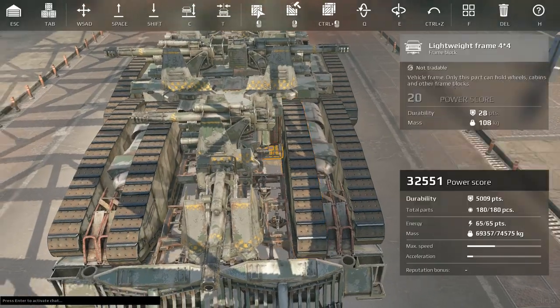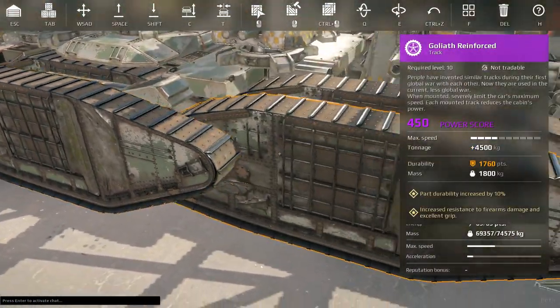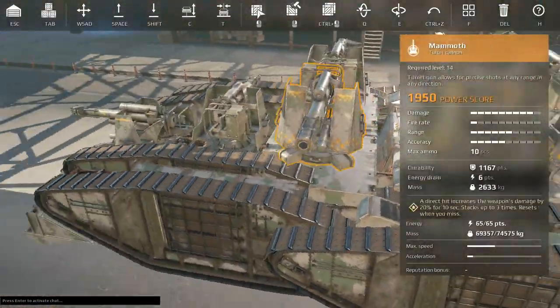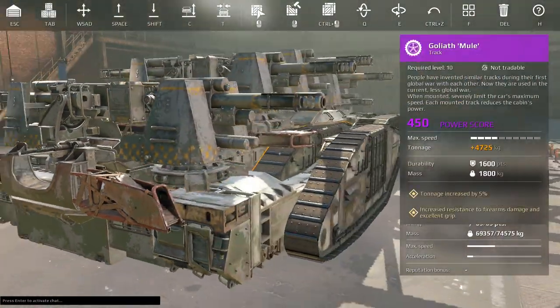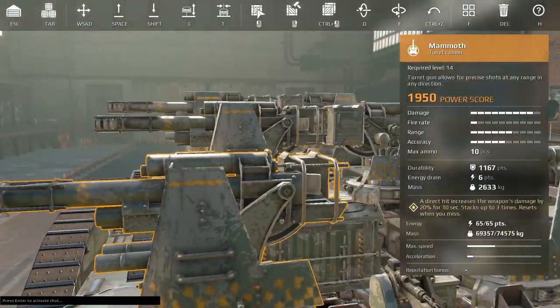We've got mule tracks on the inside because we needed the tonnage, and reinforced tracks on the outside. We're going to see how this thing does — if I can take it into a Clan Wars battle this weekend, I'm going to give it a go on livestream. I may or may not be able to stream this Sunday, so we'll just have to see.